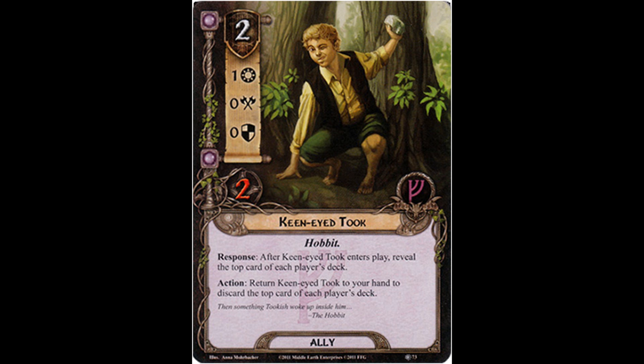If you do have an absurd amount of resources, you can mill through your deck and essentially cycle through a bunch of cards. If Gleowine, Theodred, and Steward of Gondor are all accumulating resources for you, you could spend two, put Keen-Eyed Took into play, look at the top card of your deck, if you don't like it bounce him to hand, discard it, invest another two resources to play him again and see what the next card is. If you're just getting rid of extra uniques you don't need, that's not a big deal at all. But as is obvious, if other players have awesome cards, you're really doing the entire table a disservice by bouncing Ket in and out of play.